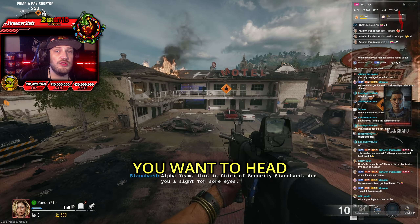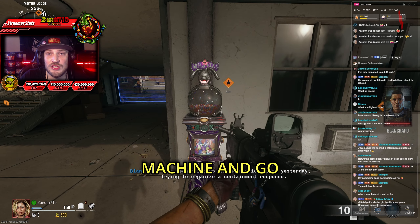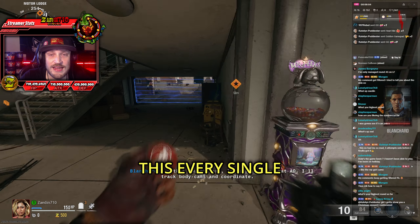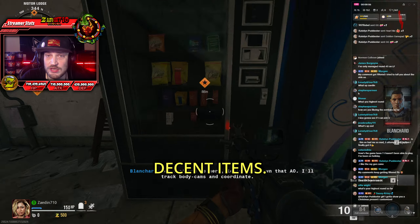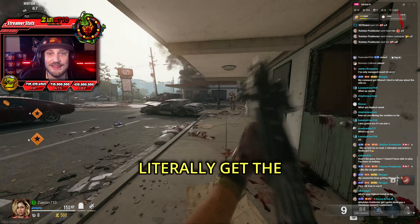Now let's load in, and as soon as you do, you want to head forward and go ahead and grab a Gobblegum if you want. You then want to go on the left side of the building, crouch in front of this vending machine, and go ahead and melee it. Now, you're going to want to do this every single round as you have a chance to get some pretty decent items. From this, you can get things like a useless bag of chips, or you can literally get the Ray Gun for free.